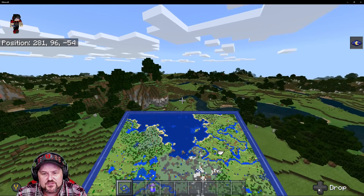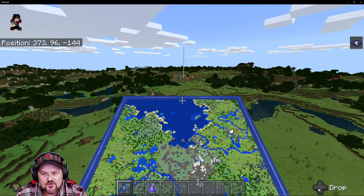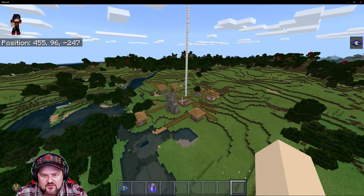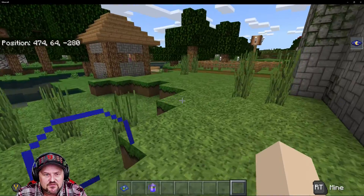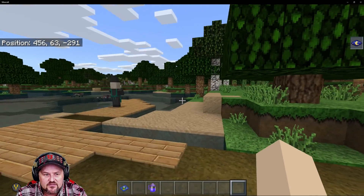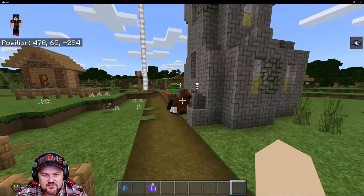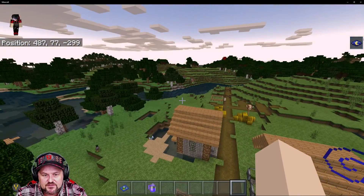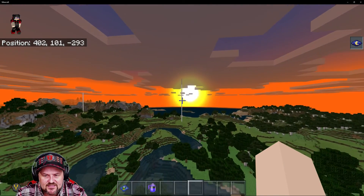Let's come over here and show you where the first village is — it's right on the border of this starter map. It's kind of a smallish village, not a whole lot in it. There's a witch right there. The free beds are always good, and you've got some beet roots and food to start out with. It's getting nighttime.